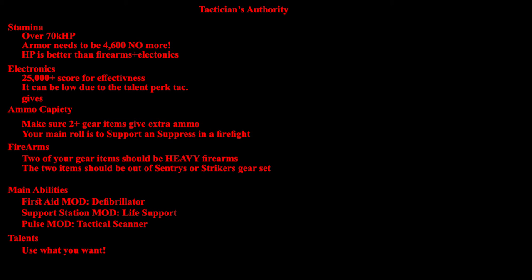Quick overview: Stamina should be over 70,000 HP. Armor needs to be 44,600 to 44,700 — no more needed beyond that. HP is better to stack than both firearms and electronics, since HP is unlimited while skill power is capped and firearms isn't your primary focus as a Tactician. Electronics should be 25,000-plus skill power, which puts you to 50k when fully proc'd — enough to heal with the defibrillator grenade for 80,000 HP on a revive, bringing them back to full. For ammo, make sure two pieces of gear give extra capacity — your main role is to support and suppress, and 100 extra ammo capacity makes up for the damage loss.